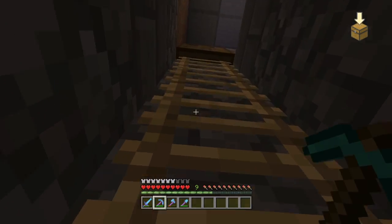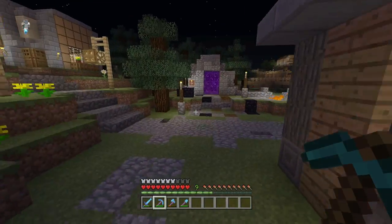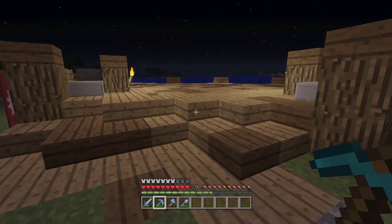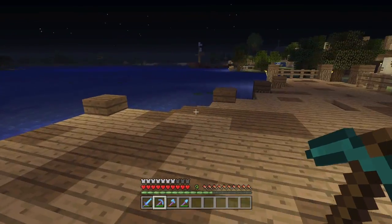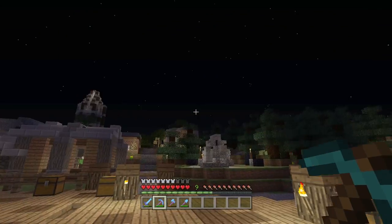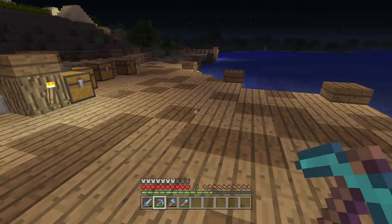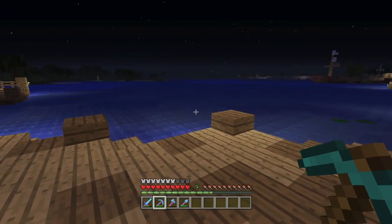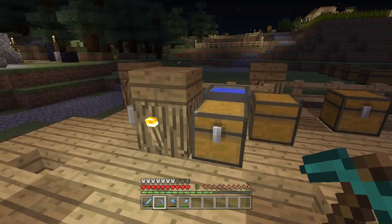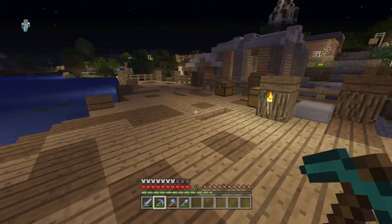Another thing that's been driving me nuts for a long time - I got rid of the fishing hut that was here and I've always wanted to do this sort of dock area. I've made a start on it now. I think it looks good and it's going to serve a few purposes - I'm going to put a boat out there, and it's also going to be like a fish market where you can buy fish, fishing rods, and boats.